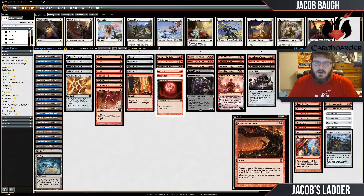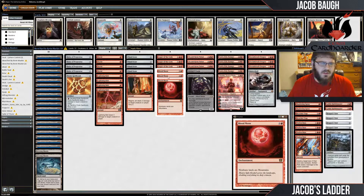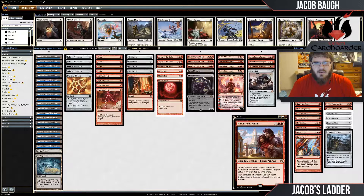We have Ingot Chewer, which is really good against Dredge and a lot of different decks like Affinity and Elves. It's obviously good to have cheap sweepers against early creature decks, so it's a good addition. And then we have Blood Moons, which are obviously pretty great against decks like Tron and other greedy mana base decks.